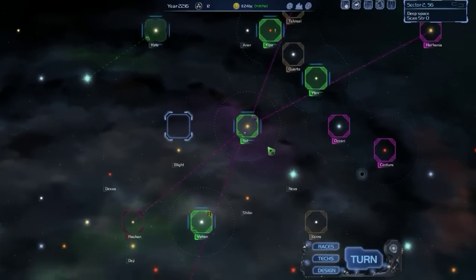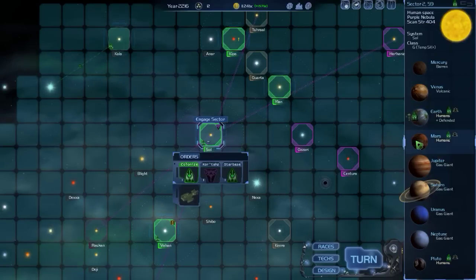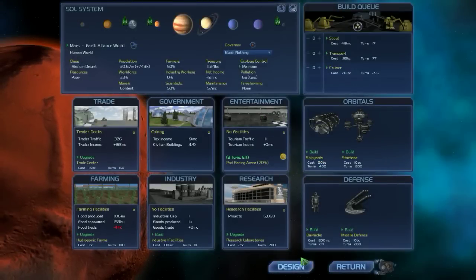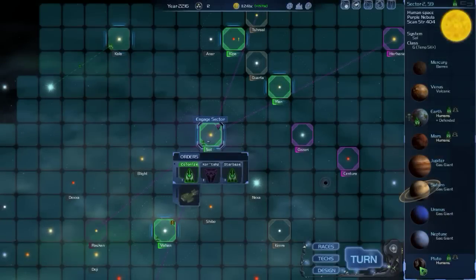We've got a colonizer here — what is this colonizer doing? It's colonizing Kayla 6. Excellent. It may be that we started up the game just in time to hit end turn. That does happen quite a bit with these things. Mars is still doing not much of anything. Keep doing your thing, Mars. One day we'll know how to terraform, I hope.